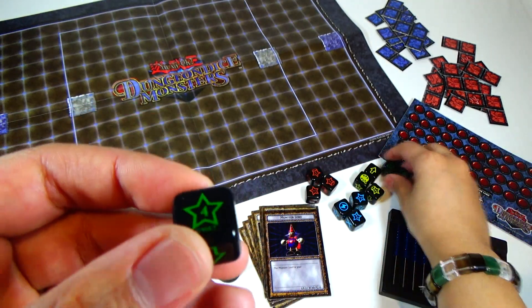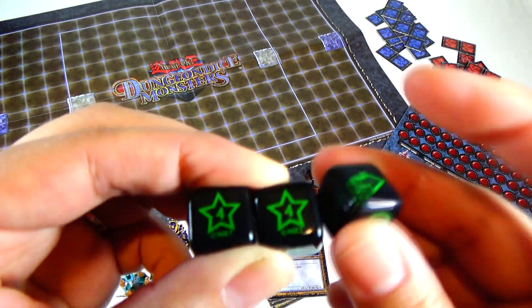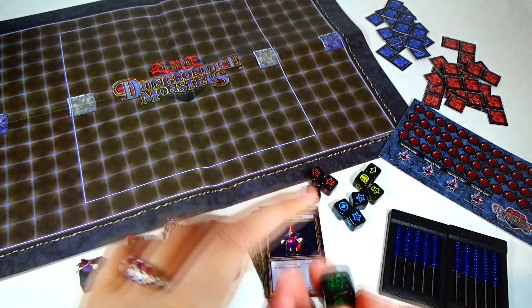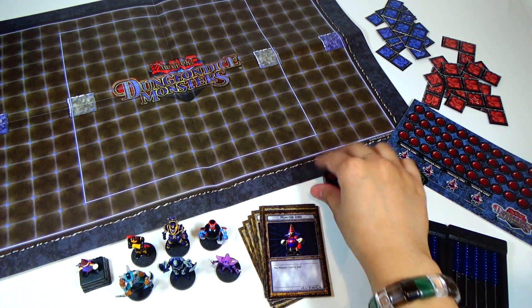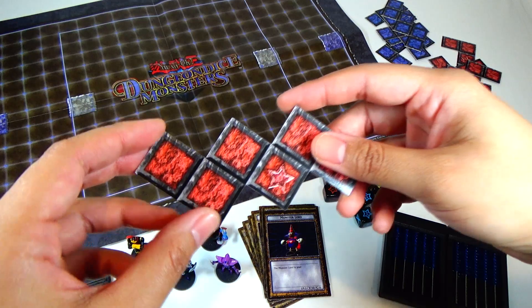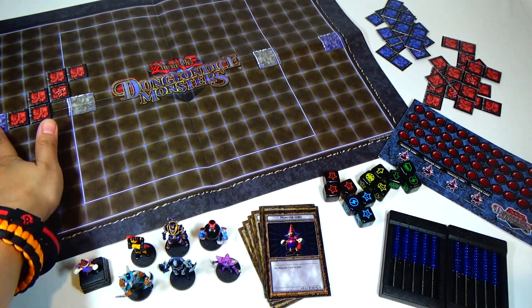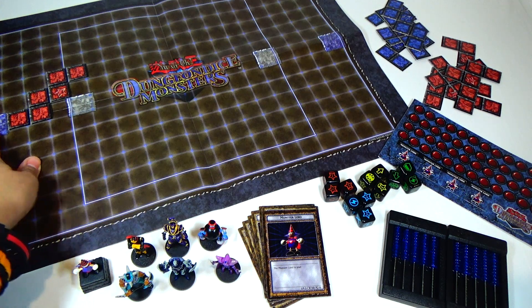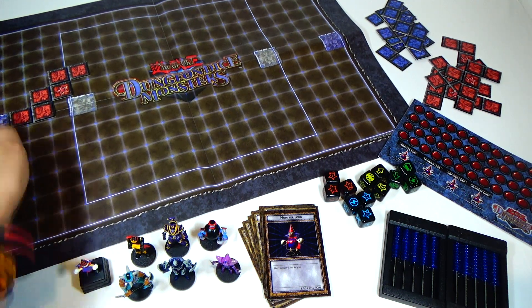Level 4 is the more powerful monsters, of course. They are powerful, but you are unlikely to summon a level 4 on the first try. Those are the dice. We have your Dungeon Pieces right here, where you place them in front of your Monster Lord domain.